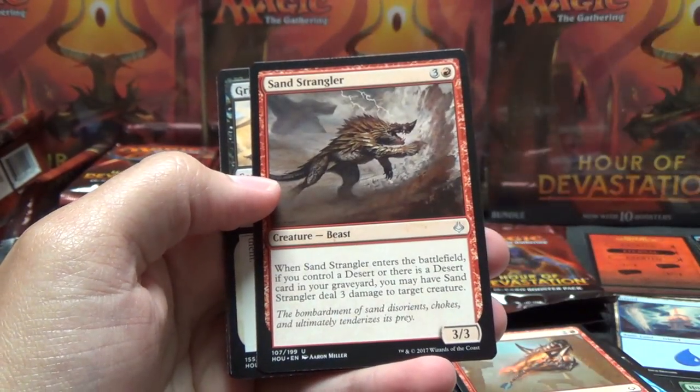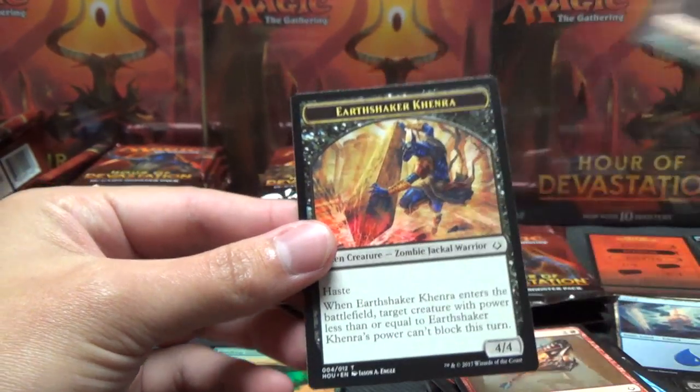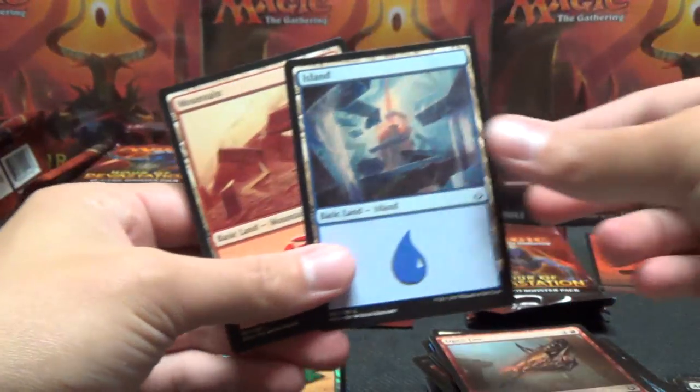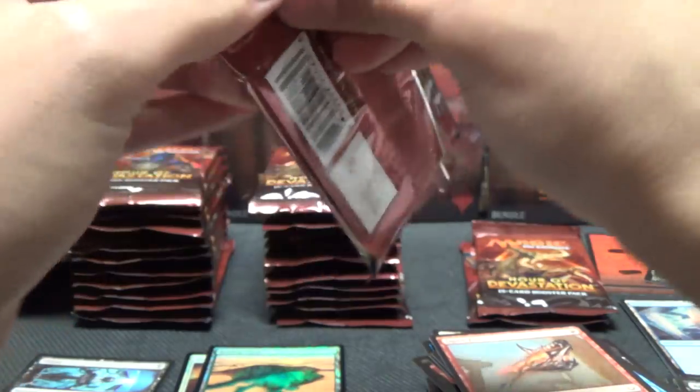Sand Strangler, Grind to Dust, and another Full Art land - six in a row! We had one at the start, then one, two, three, four, five, six - yeah, we got six Full Art lands in a row. Seven out of nine total - that's kind of insane. Perhaps the other two stacks here is going to have no Full Art lands, maybe. Time will tell.